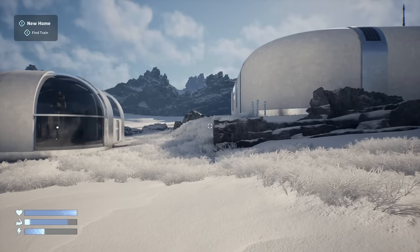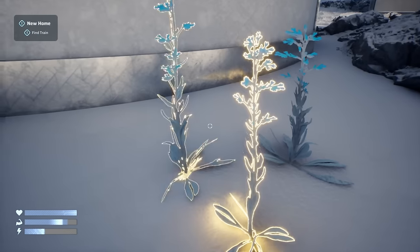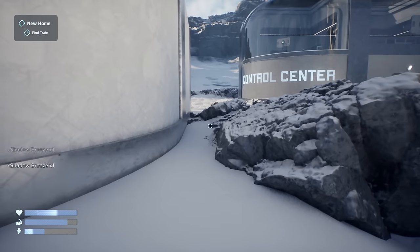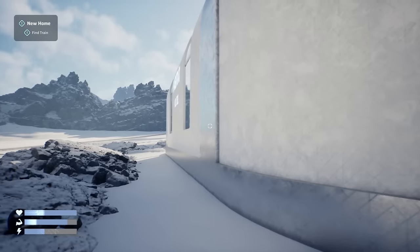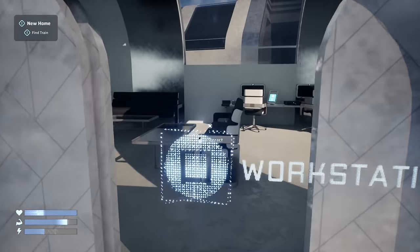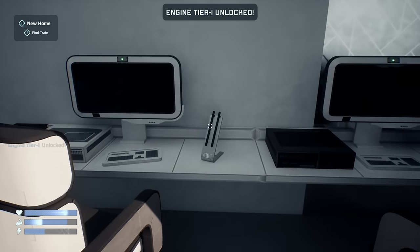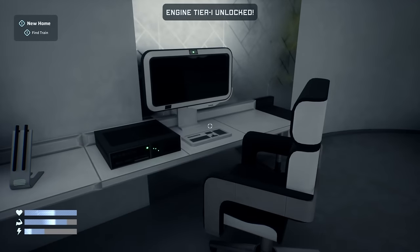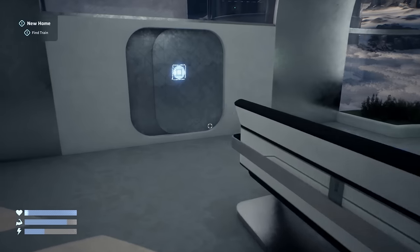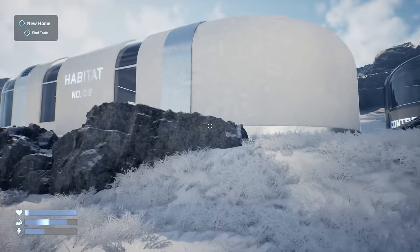Free stuff! I'm not going to test for fall damage — I really don't want to know. Look at these flowers right here — Habitat Number 2 — yeah, those were the right ones. Let's go to the workstation first. We got a blueprint — is that the engine? Yes! 'A New Home: Find the train.' The train is probably in the building that's on the train track, just thinking out loud.